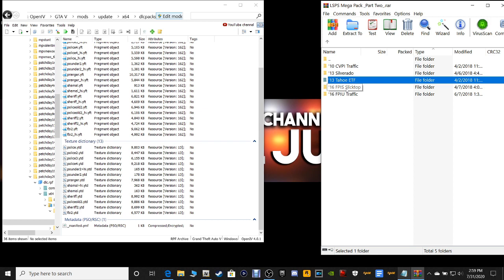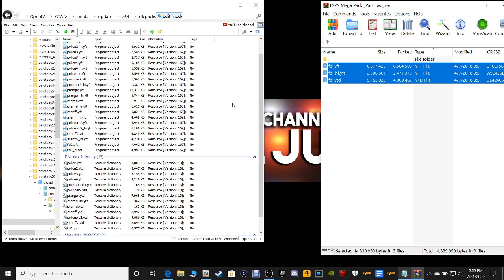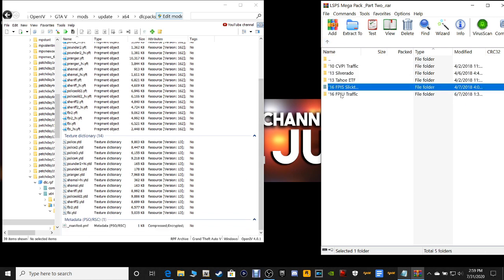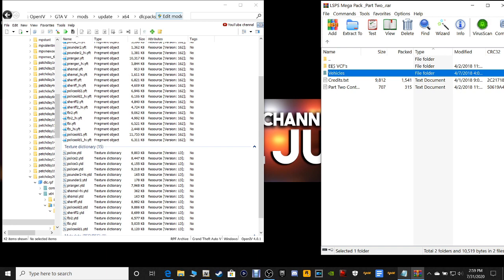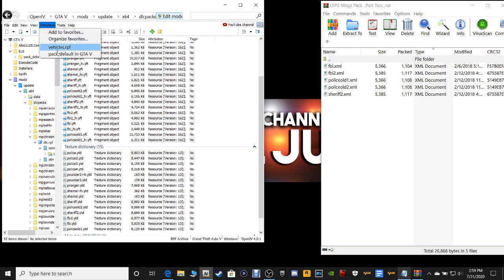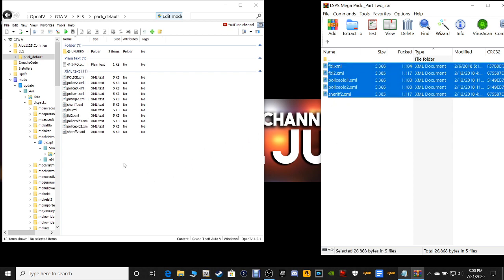Go back, grab the 2016 Ford Slick Top — grab these, drag them, and drop them. Go back one more time, grab the next one, drag it, and drop it. This just filled up our vehicles on LSPFR. The only thing it didn't provide was a transport van or a riot vehicle. Now that we're done with that, go back in your WinRAR, click on your ELS, VCFs, then go to your OpenIV, go to your Favorites, and click on Pack Default. Grab every single one of these files, drag them and drop them into your OpenIV just like that.